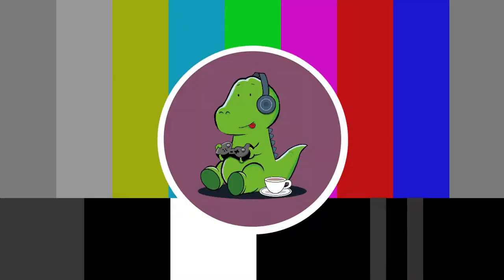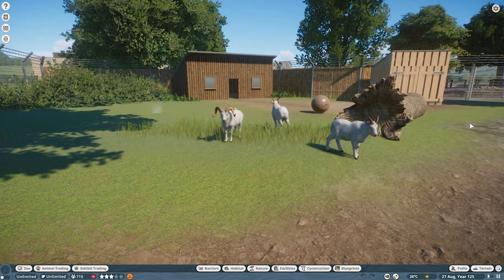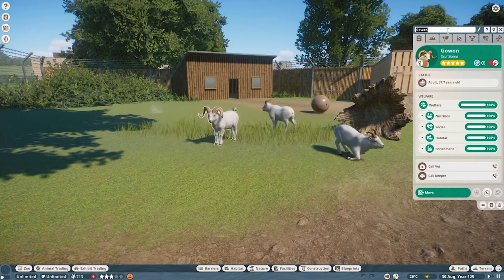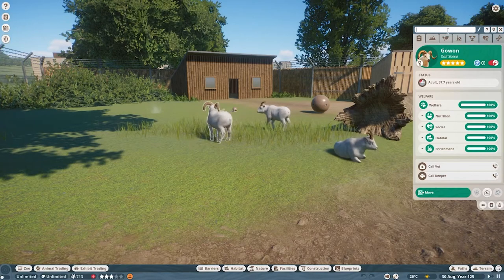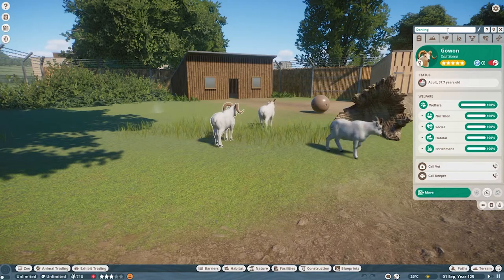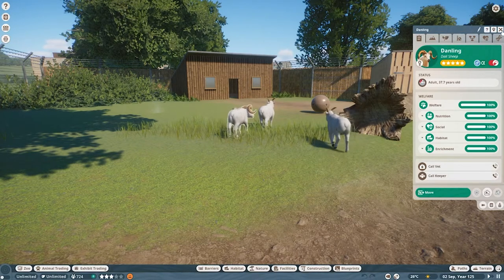I do apologise that there's no speed build in this part. The main reason is sometimes in life, you just simply forget to press record. So let's get back into the habitat and see what's going on. I've just been on Edinburgh Zoo's website and discovered that the male is on his own in this habitat — so he is riding solo. His name is actually Dan Ling, so we're going to change that.